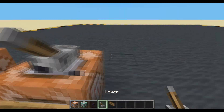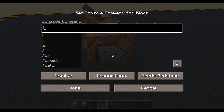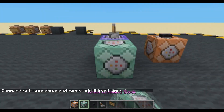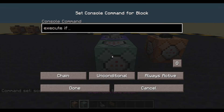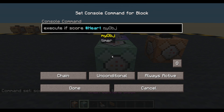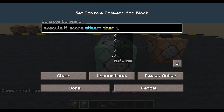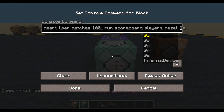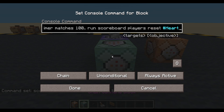We need a lever for the controller. Let's increment the timer — get the timer going up. Scoreboard players add. We need a fake player; I'm going to call them 'heart'. Add one to their timer score. Now we reset the timer: execute if score heart timer matches 100 or higher, run scoreboard players reset. We're setting it to null, not zero — though you can set it to zero if you wanted. Timer.